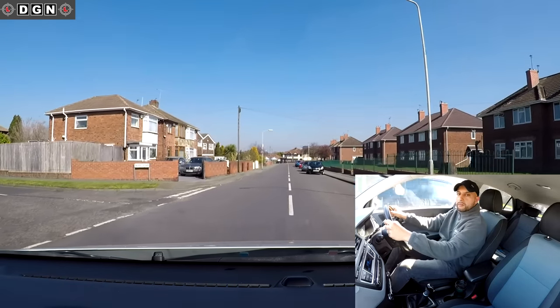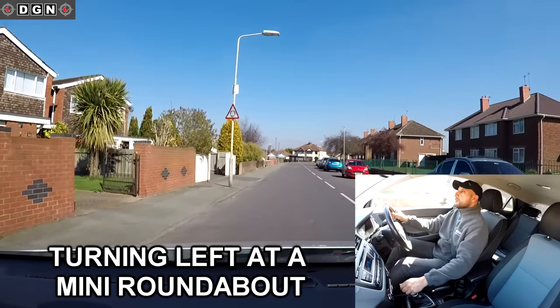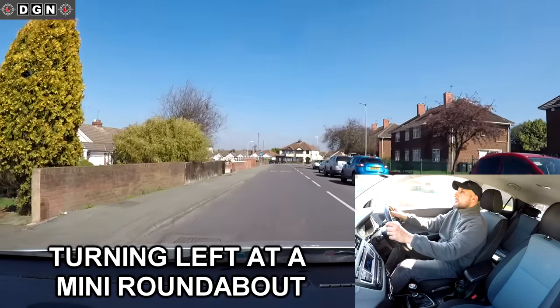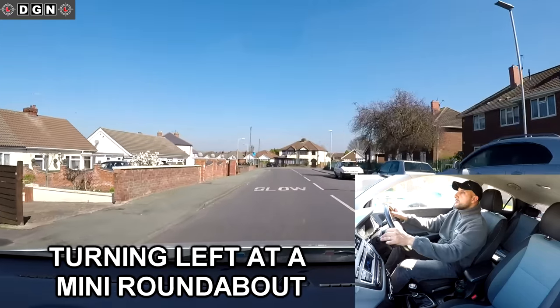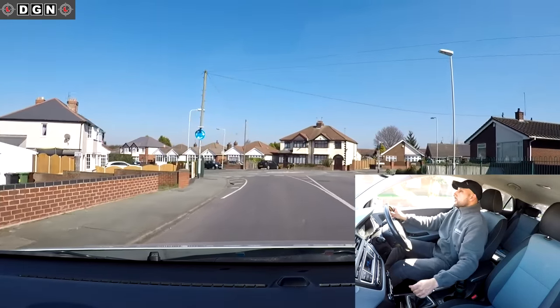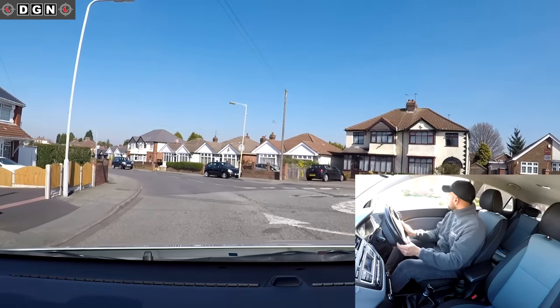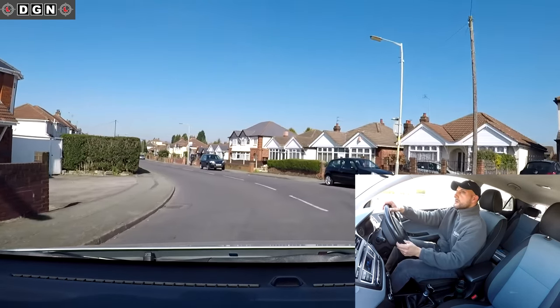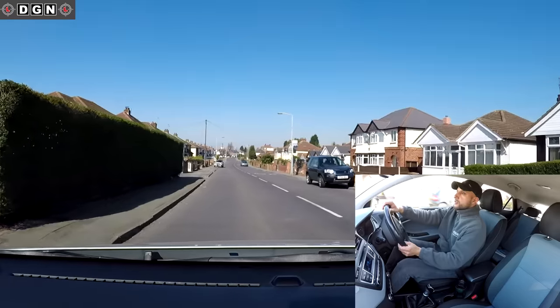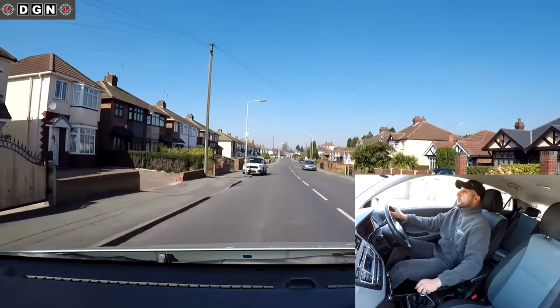Entering the new road, checking mirrors to make sure nobody's overtaking. There are parked vehicles ahead to overtake: checking centre mirror, right mirror, steering over to the right leaving enough space in case somebody opens a car door. After overtaking, come back to the left checking mirrors. At this mini roundabout I'll be turning left, first exit: centre mirror, left mirror, signal left, slowing down.